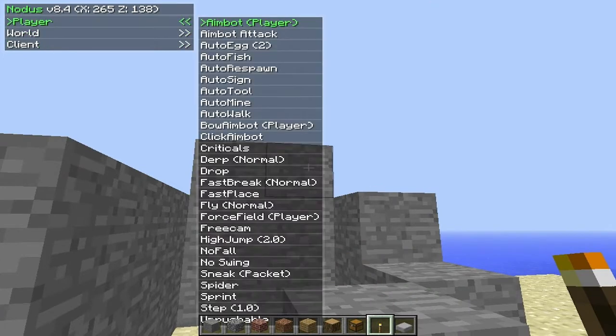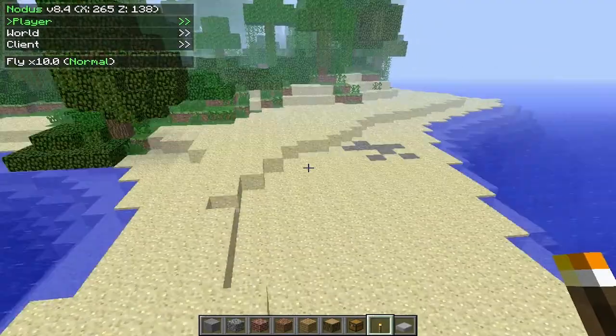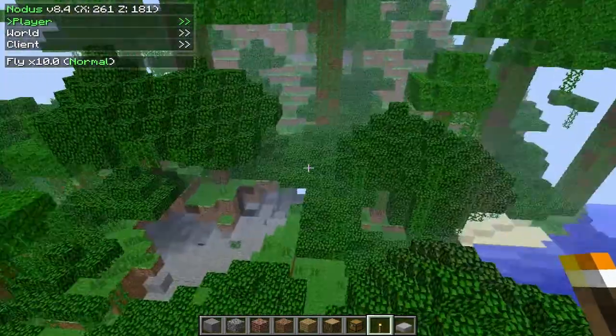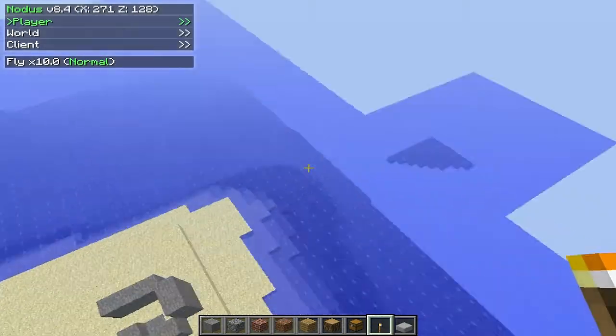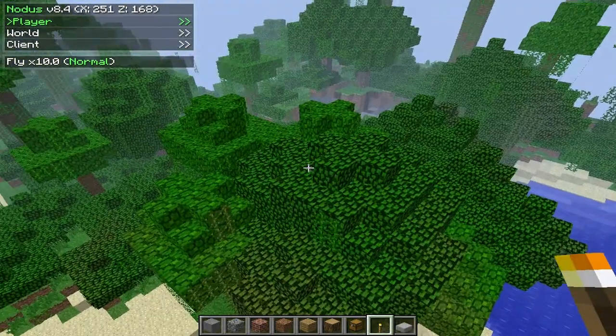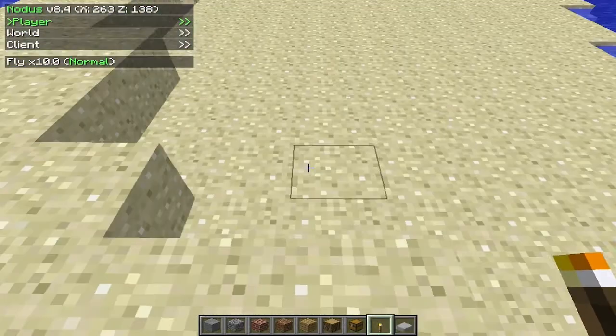Next, I'll show you the fly mod. It's in player — what you do is use your arrow keys and maneuver around, then press enter. Right now I have it set to really fast, but you can set it to whatever speed you want. This does work on online servers, as long as their fly setting is set to yes or true. I really like this.